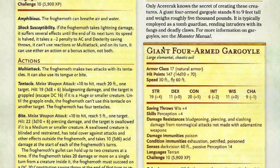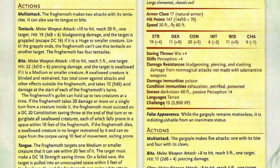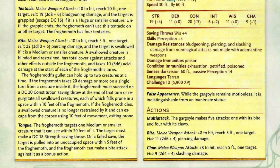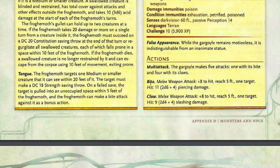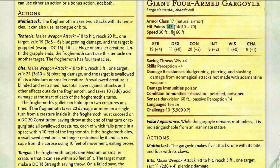Only a Serac knows the secret of creating these creatures. A giant four-armed gargoyle stands between eight to nine feet tall and weighs roughly 5,000 pounds, typically employed as a tomb guardian. They're Challenge Rating 10 and can definitely kill your entire party. They have 147 hit points, an armor class of 17, high strength and constitution, and resistance to piercing, bludgeoning, and slashing from non-magical attacks not made with adamantium weapons. They have five attacks per round — four claw attacks dealing an average of nine points of slashing damage each, plus a bite attack for 11 points, and a very fast flying speed of 60 feet.